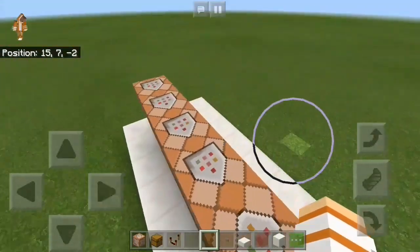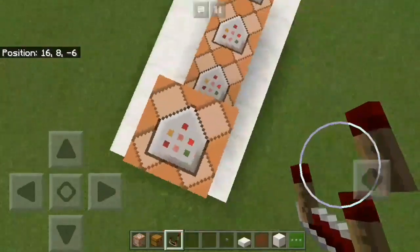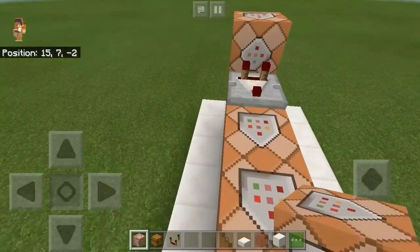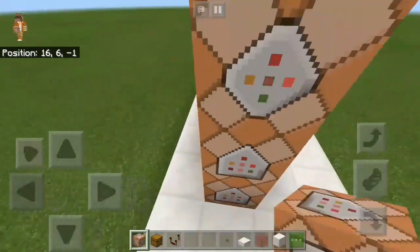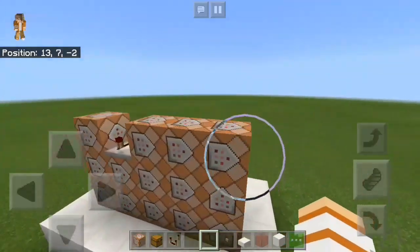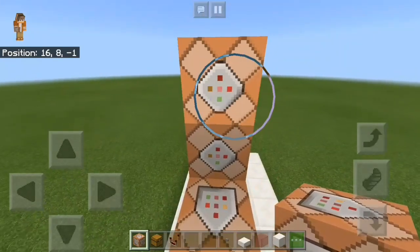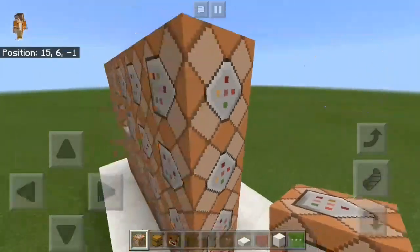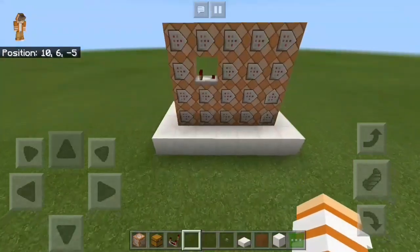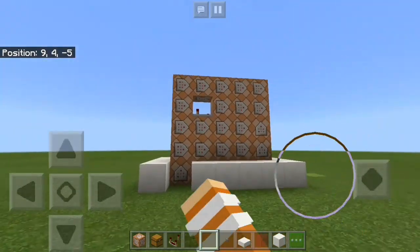After that, place another command block here with a redstone comparator — make sure to sneak for that. Then another command block in front of the redstone comparator. Make sure all the arrows are facing that way — it's very important, don't mess it up. Over here are five command blocks, and all the arrows are facing the same way. After that, break this block.